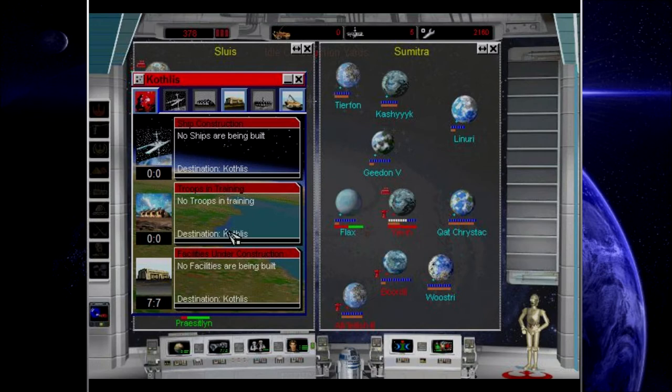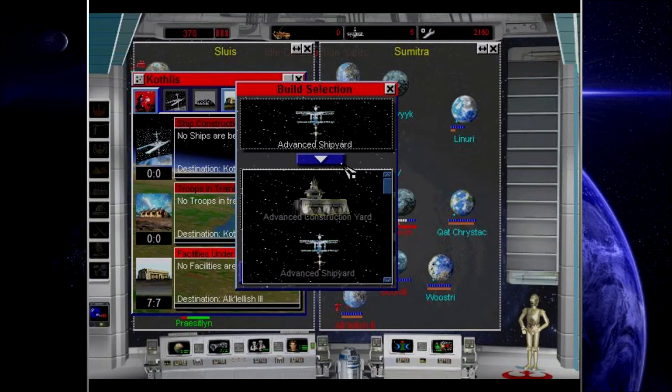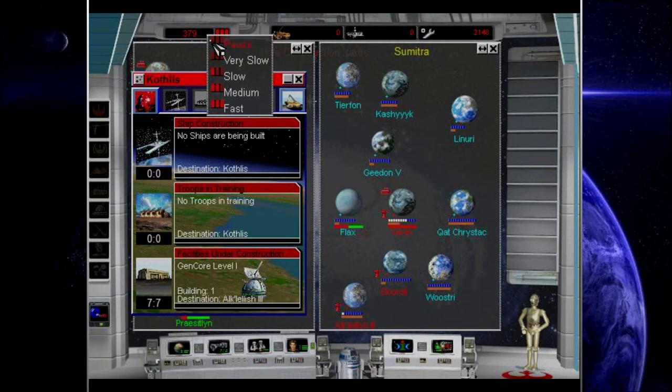Cothless, you've got a lot of construction yards. Here's what you're going to do for me: you're going to send two Alkalish. First, you're going to send a Gen Core 1. After that, you are going to send a ton of mines.